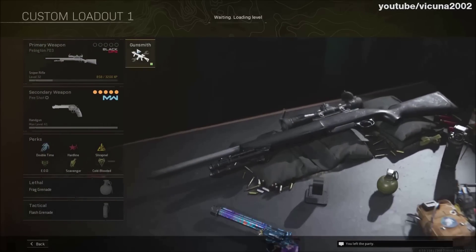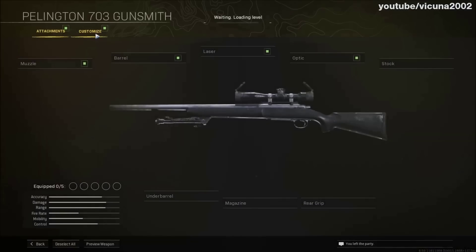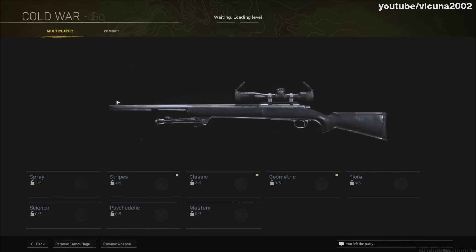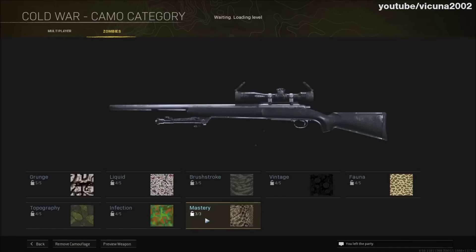Once you join your friend, you'll notice that your actual loadouts are the same ones from your private match. Click onto the class that correlates — I'm using custom class number one — and put on the gun that you have the camo unlocked on. For example, I'm going to use a Cold War gun because I want to put Dark Aether on my Marco. Click on customize and hover over the camo category.